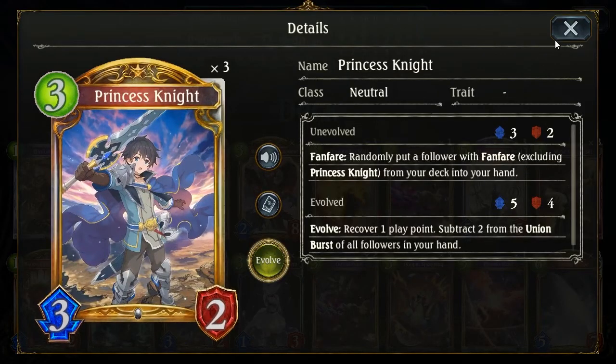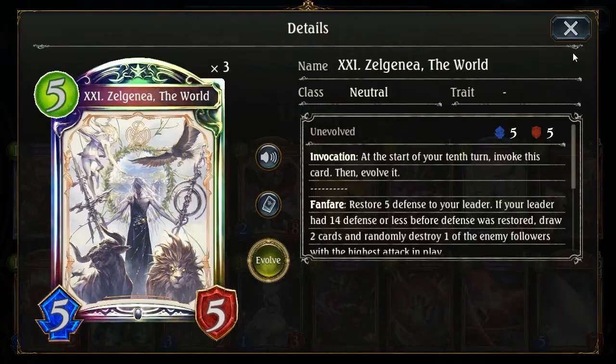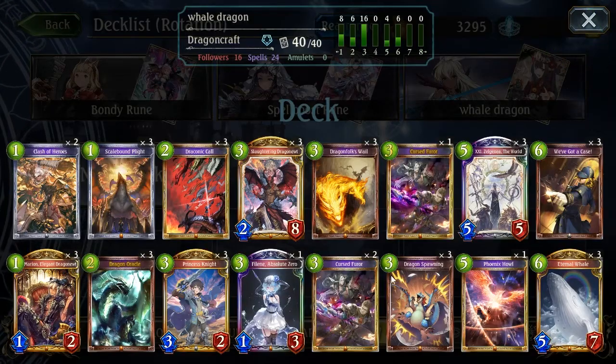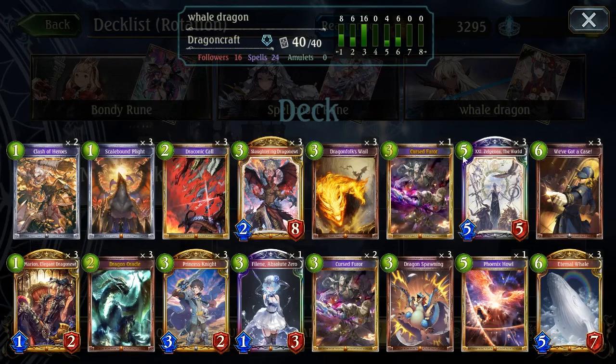We've got a case that kind of works as removal and to refill your hand with whales late game. All the other stuff is ramp to get to your whale. Princess Knight pulls specifically your Slaughtering Dragon Youth and maybe your Zilgania to help you survive until you pull out the whale — and also heal and draw, like Dragon Spawning. It's a pretty fun deck. It was a bit overpowered on day one, but I think now people know how to counter it better, so it's okay. I'm going to show some interesting games — hope you enjoy.